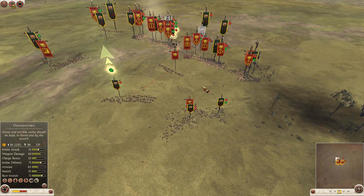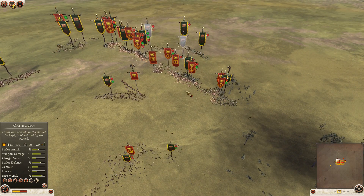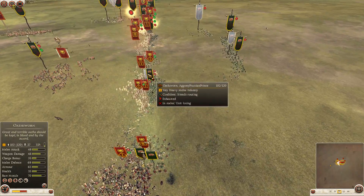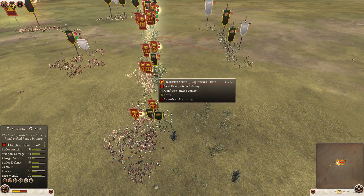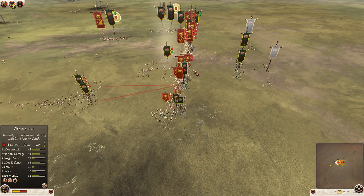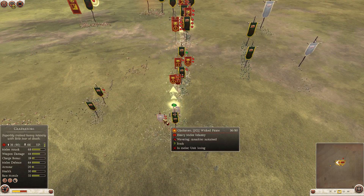So Prussian Prince really needs to deliver some rear charges. He just doesn't have enough. One unit wavering here, another one stays. I think Prussian Prince has lost this match here — he just frontally took on a huge infantry force which is simply stronger than his own.